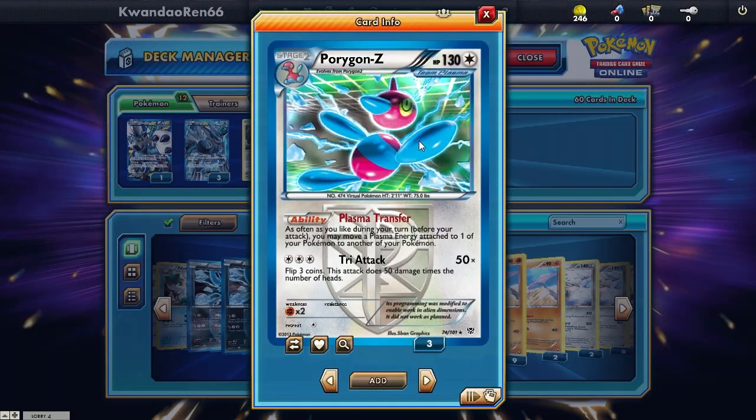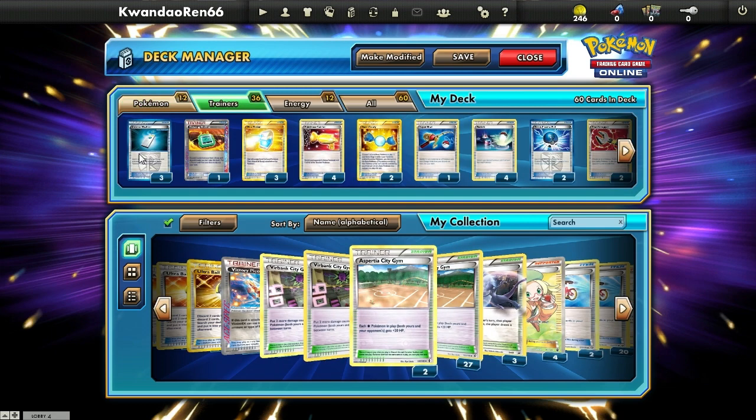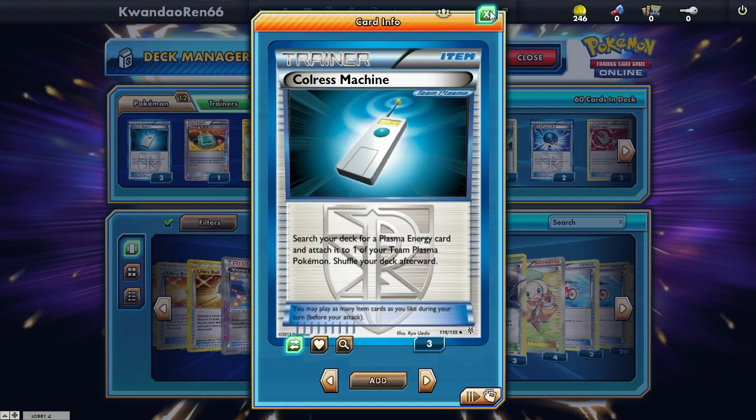If you get all your Plasma Energy out, Porygon-Z has Plasma Transfer — as often as you like during your turn, you can move a Plasma Energy attached to one of your Pokémon to another one. It's like Hydreigon or Klinklang but just with Plasma Energy, so you have to get it out on the field first, which is why Chorus Machine is a thing.